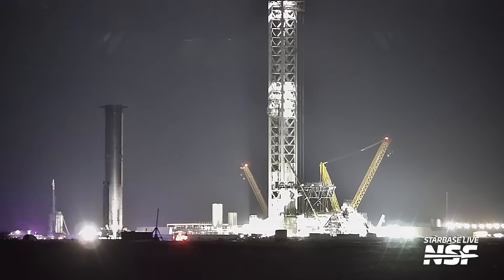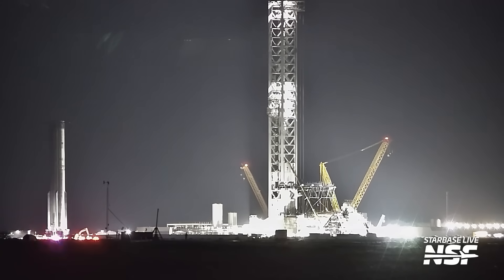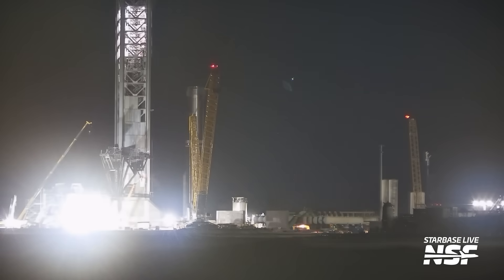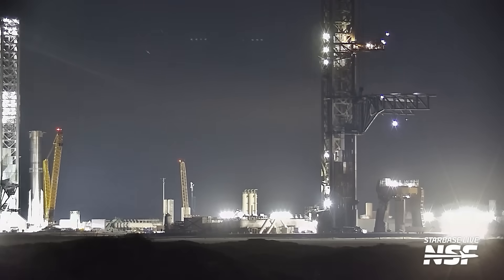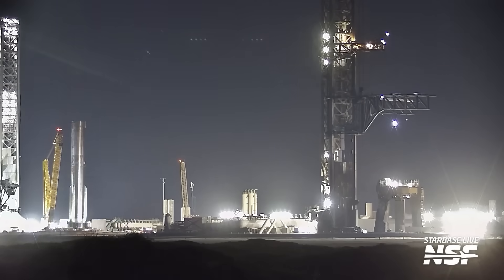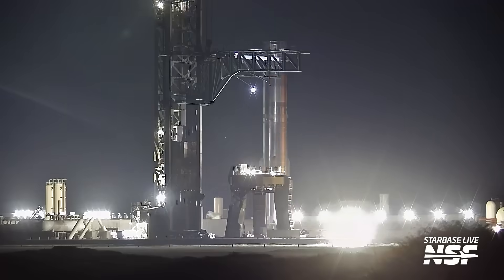Rolling all the way up Highway 4 out to the launch site, going all the way up to Pad 1. That's actually Pad 2 on the left — it was so bright I had to double-check. We're going to scoot all the way over towards the beach. Still see the SPMTs under there towards Pad 1.